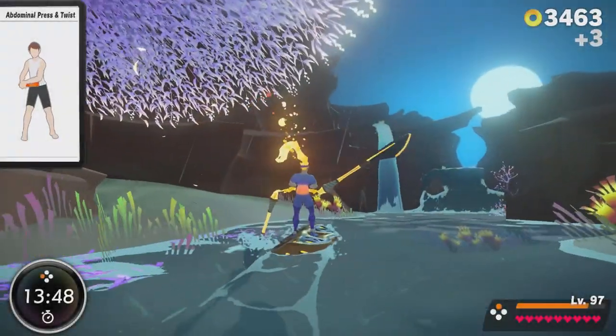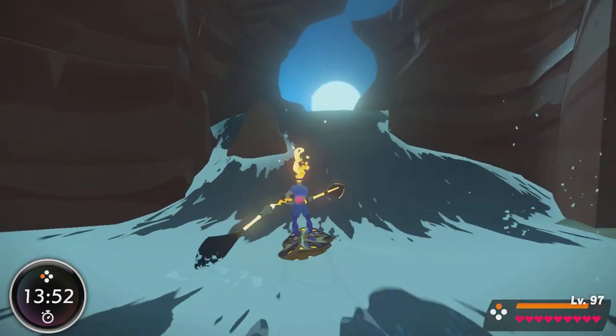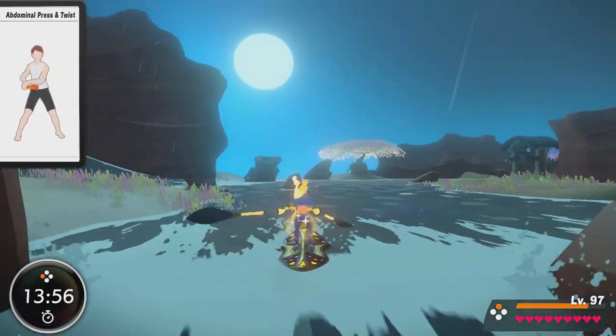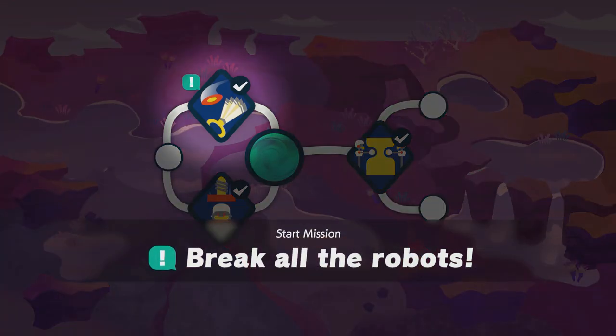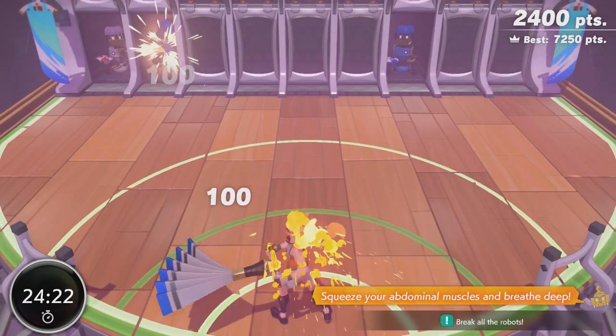As a member of the Ring Fit Adventure community, I often see a lot of people mentioning certain areas of the game that are tough or just kind of nasty with their mechanics. I don't think I've seen anything mentioned more than the Break All Robots challenge to do with the minigame Smack Back. This mission, with the novice versions being found in World 6 and World 9,